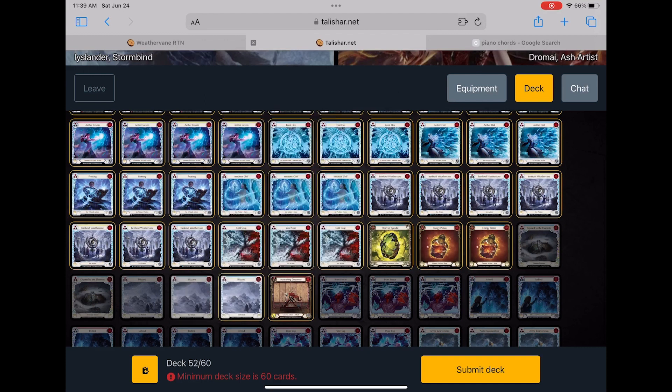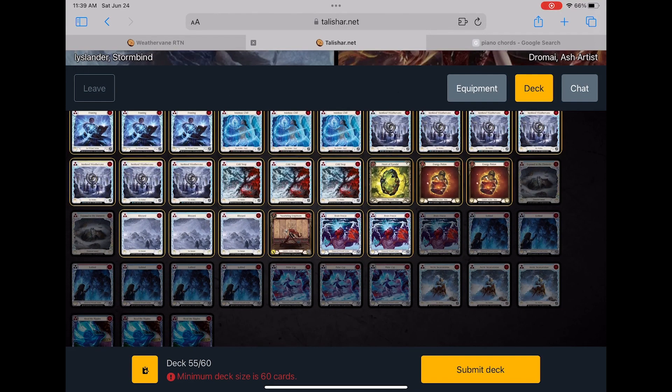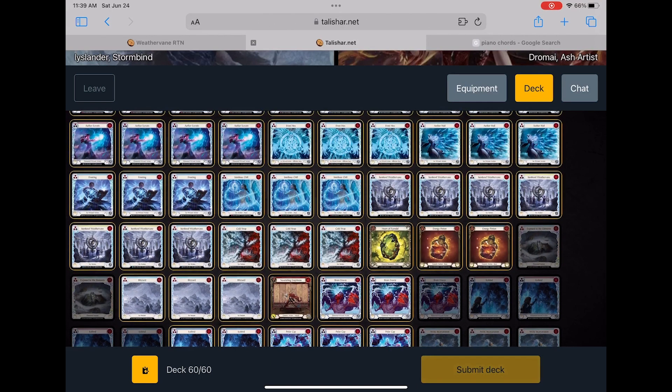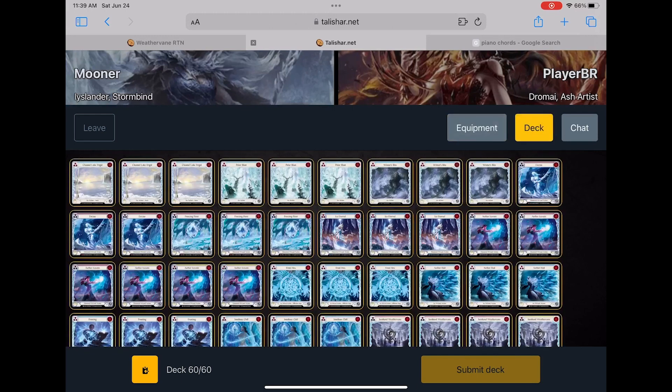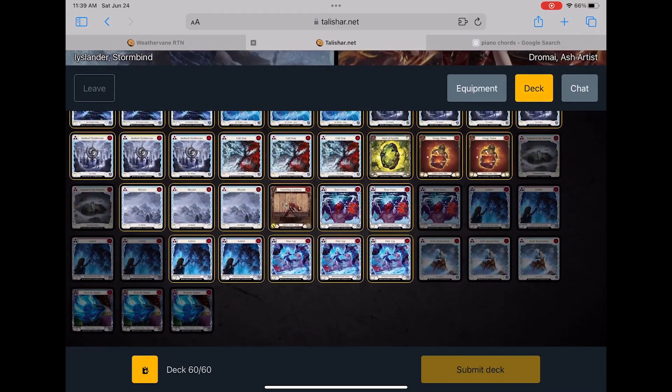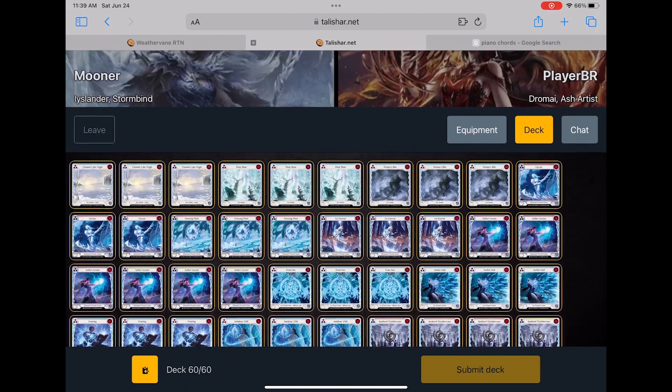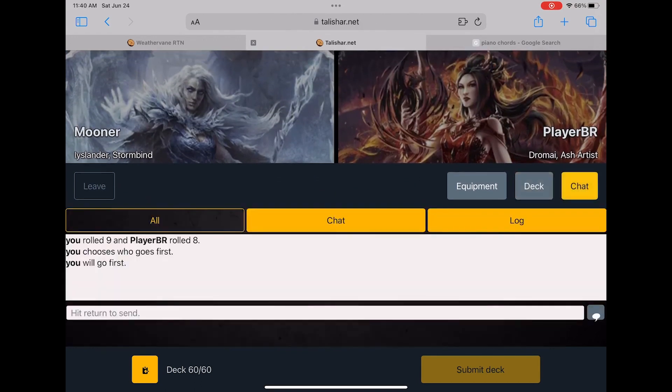So let's see how — first I'm going to start off with how I sideboard. Like I said before, I take out all my poppers, but I am putting in one nourishing, three blizzards, two brain freeze, two ice spine blue, and three polar caps. That's my sideboard in the Dromai matchup, and also a metacarpus node so that you can possibly bump up a spell and kill the dragon if you need to.